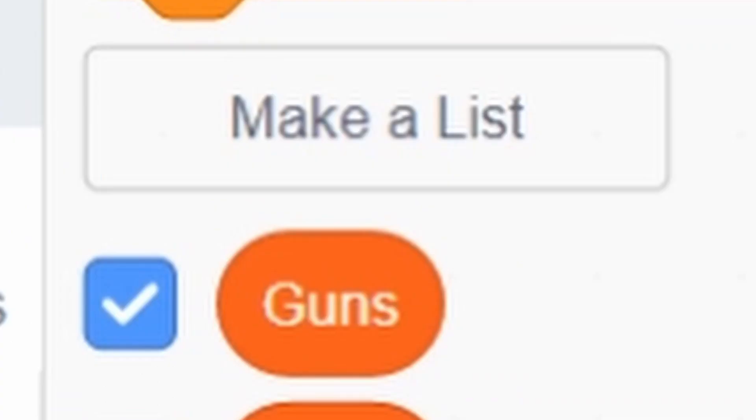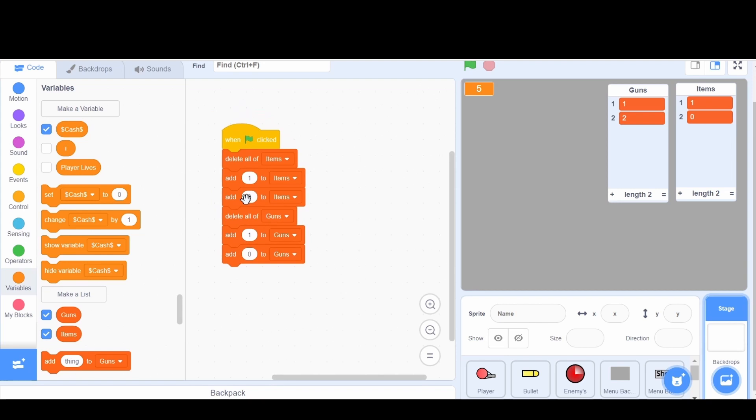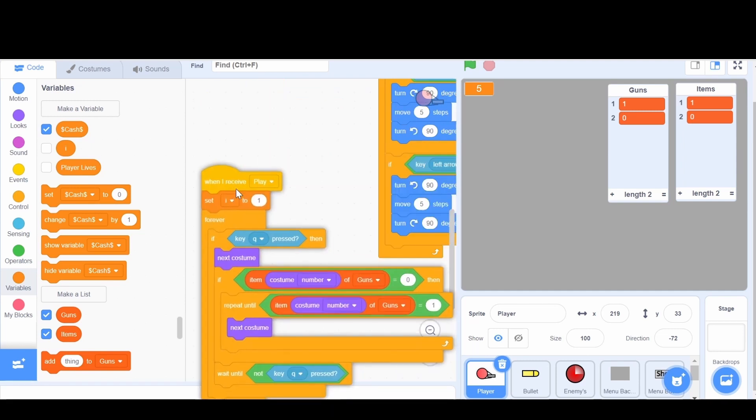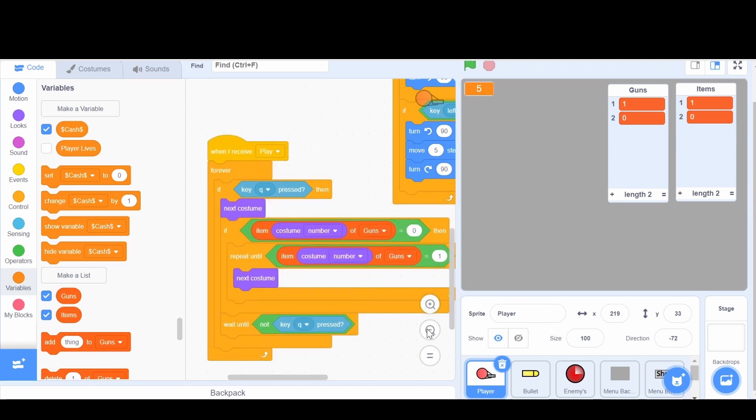Now you're actually going to need to create another list called 'guns.' I've set both of these back to one so they're just going to replace item two with number one. Over here I've added a zero after the one, so we just have a one, one, zero, zero. Then I'm going to go to the player — here's what I've done.